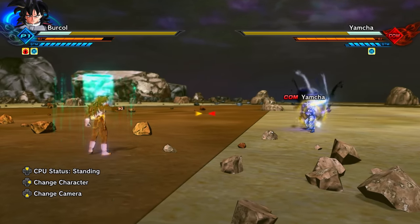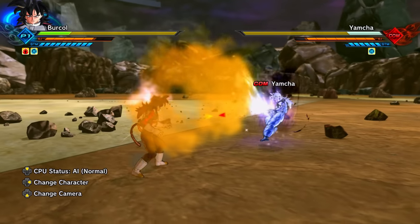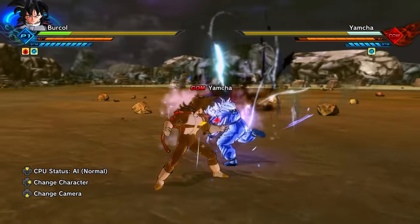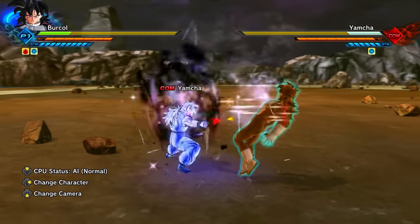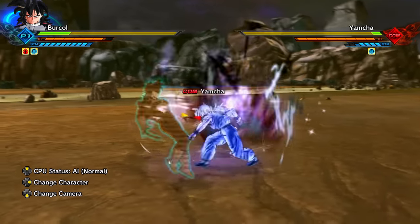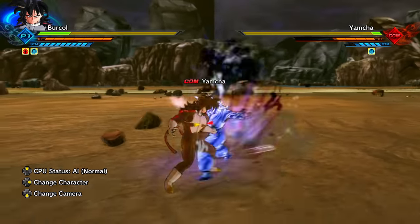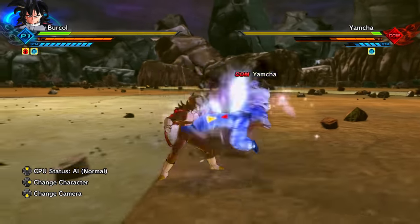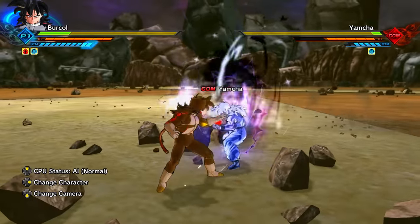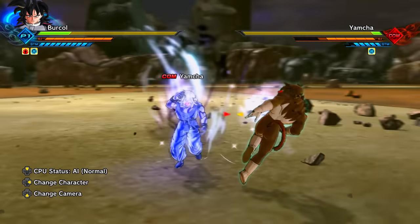Although there is no Ultra Instinct Awoken skill in Xenoverse 2 as of the recording, there is a workaround via a super attack — surprisingly belonging to Android 13 — called Data Input. Using it gives you the same auto-dodge effect as Ultra Instinct Goku. Keep in mind that basic ki blasts will stop the auto-dodge. But using Data Input followed by Gloovy Cyclone to prolong the effect is a fairly decent workaround if you want to make an Ultra Instinct-style character.